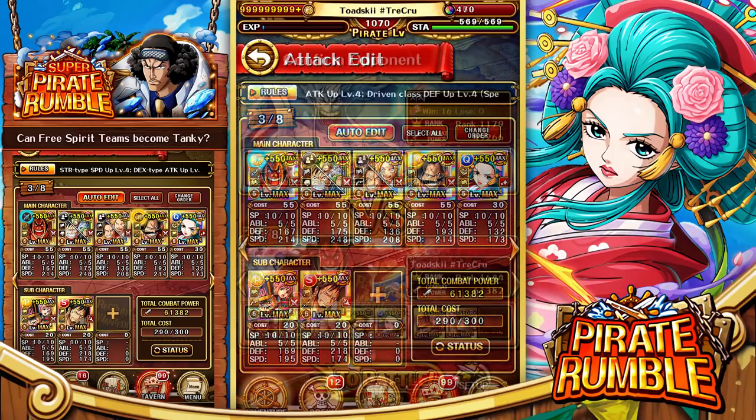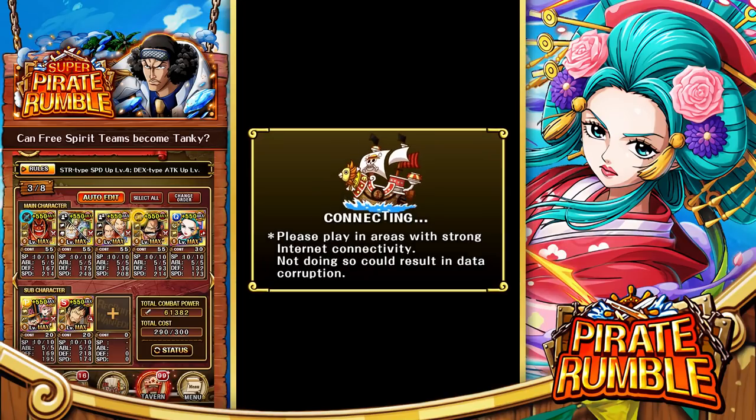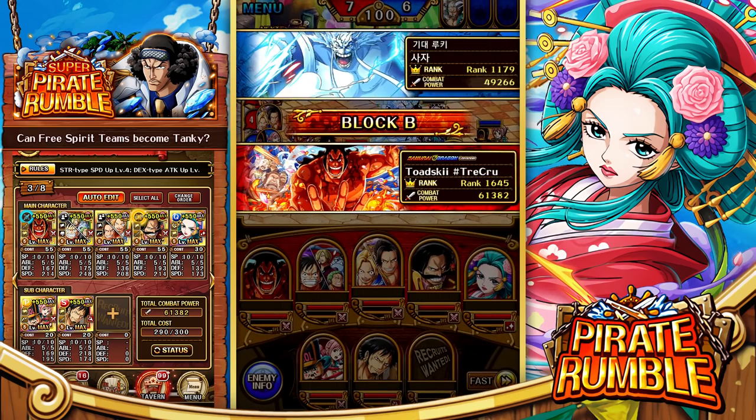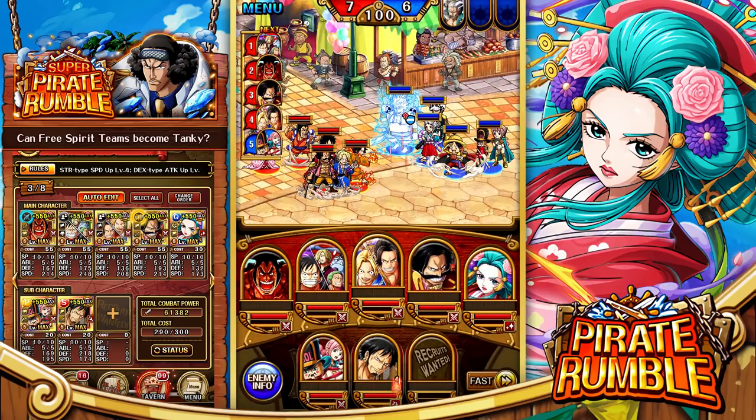That's the breakdown of the team — hopefully it works effectively. Let's jump into some Pirate Rumble matches. The first opponent is a relatively optimal side team with Smoker on the bench for his passive, alongside Rebecca, Toy Soldier, Enaru, and Yamato — which is obviously going to be a huge issue.